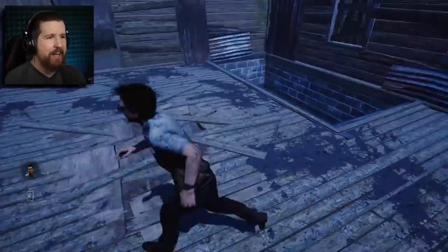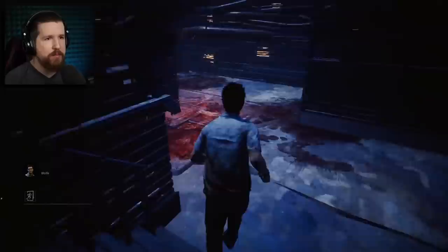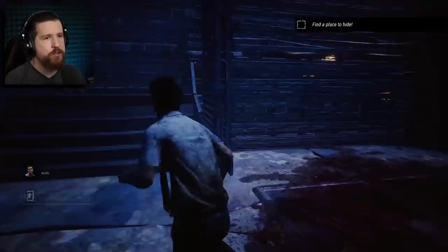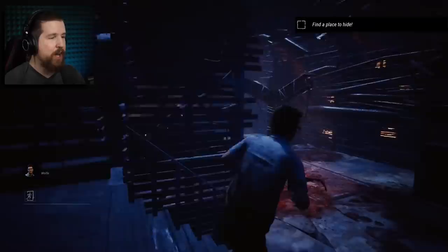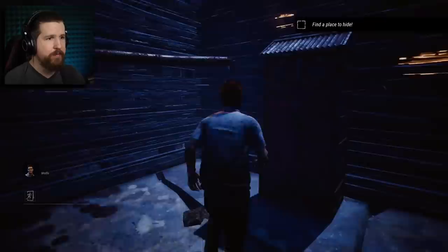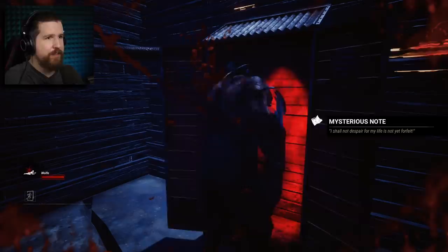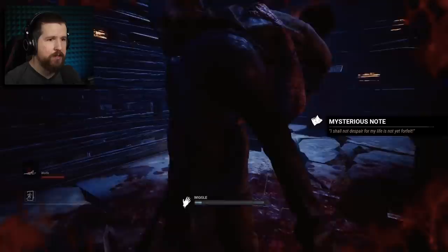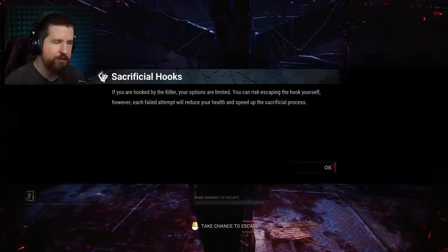The killer shack stairs lead to the basement. It may be possible to find rarer items down there, but you normally don't want to be in the basement — it's a highly dangerous place because there's only one exit and one entrance: the stairwell. If a killer catches you there, you're probably going to get hit on the way out. If they have an insta-down ability, you may go down in one hit and get hooked. You can hide in lockers — doing a slow entry is silent — but the killer can grab you out if they find you.